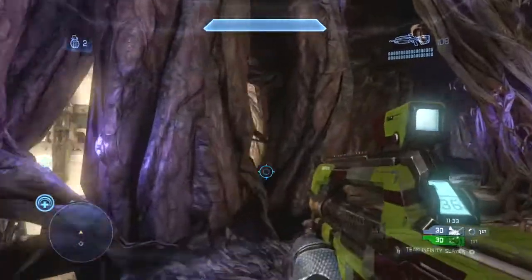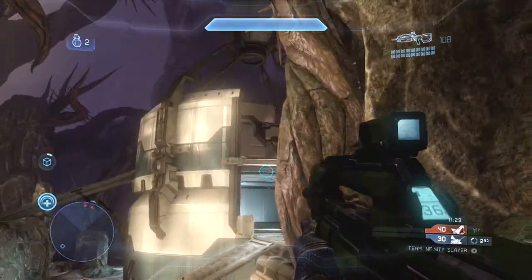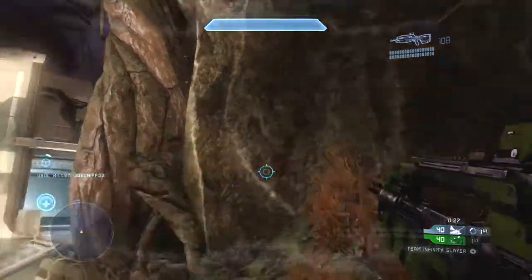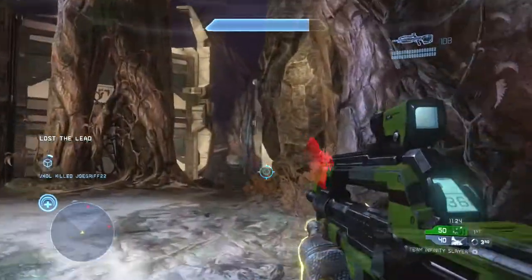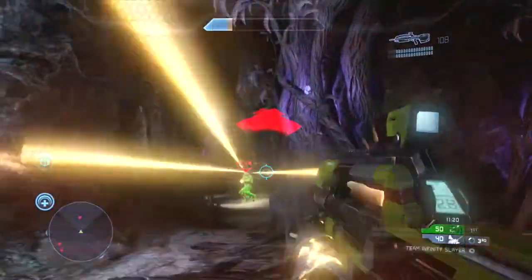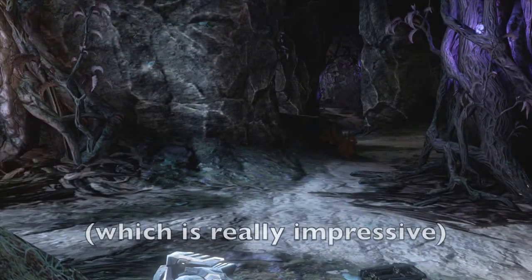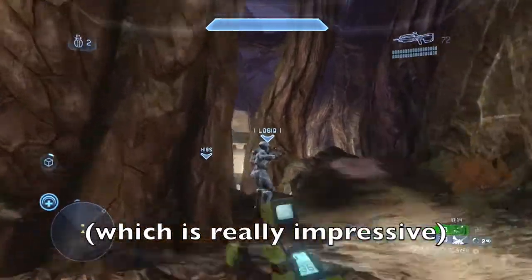It's four teams of three — very fun — and I have my teammates Logic and Voxel, both very good players. Right here I'd like to point out this player who got an early shot on me. Nova Eye is number 39 on Halo Tracker, just to give you an idea of how intense this game was.